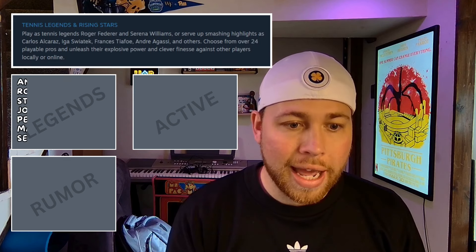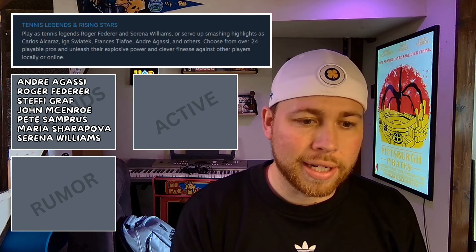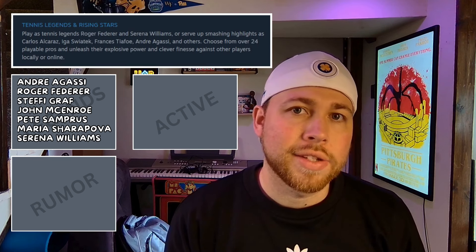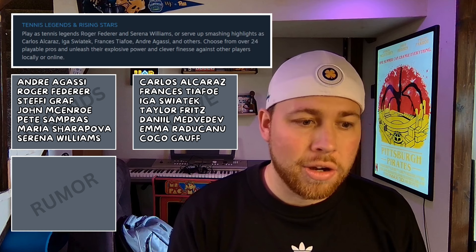Confirmed legends are Andre Agassi, Federer, Steffi Graf, John McEnroe — who also doubles as your coach in Top Spin Academy, the training game mode — Pete Sampras, Maria Sharapova, and Serena Williams. The confirmed active players so far are Alcaraz, Taylor Fritz, Coco Gauff, Raducanu, Medvedev, and Francis Tiafoe, with possibly one or two more that we know of so far.